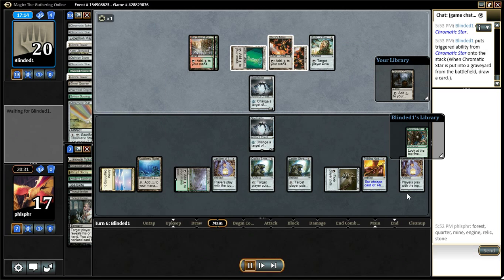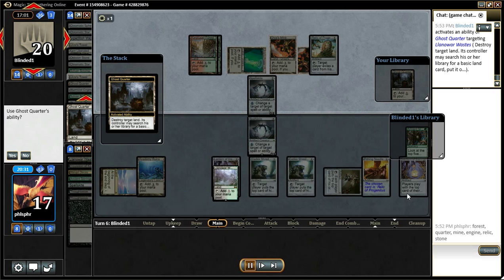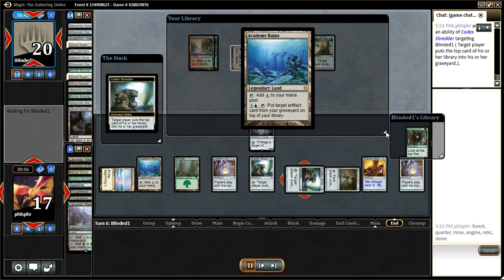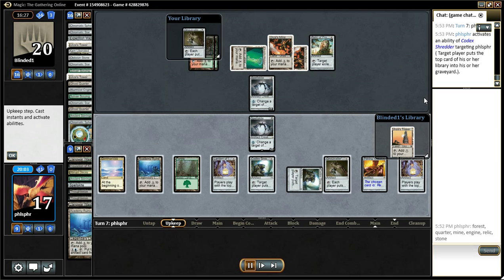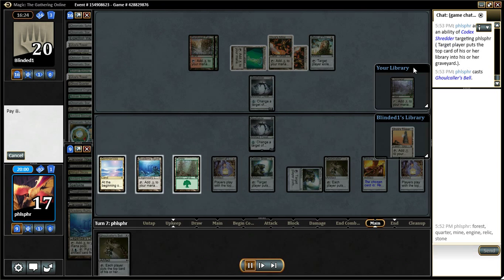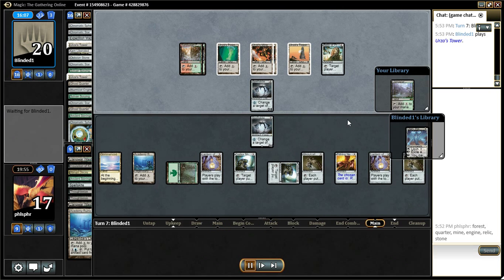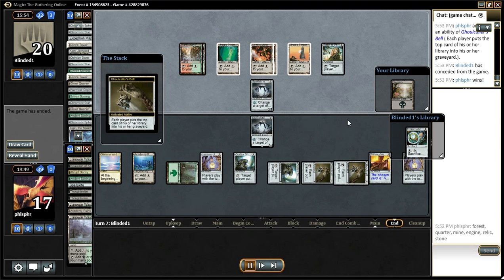Right here, my opponent immediately sacks the Star to draw a land. And instead of taking out my Academy Ruins, he takes out my Wasteland with the Ghost Quarter. It appears he or she is really new to playing Tron and playing against Lantern. Game one, it probably didn't matter because I got control so quick. I don't even need a bridge at this point, and I win. Opponent concedes.